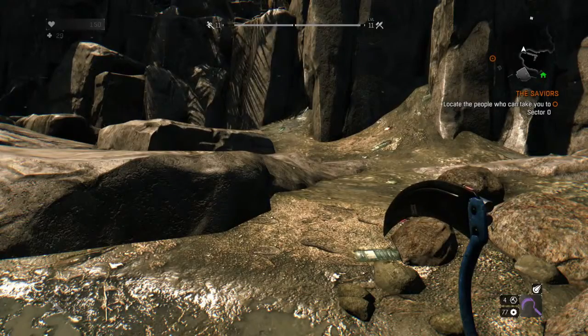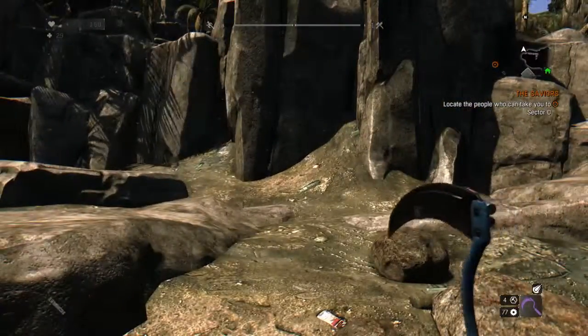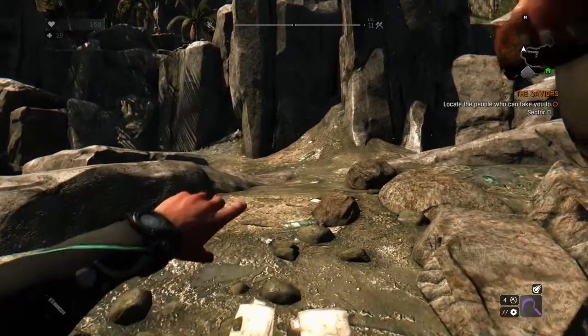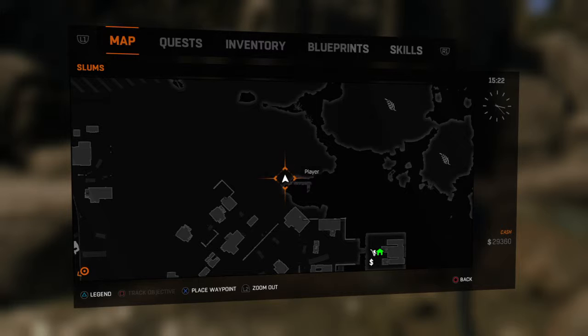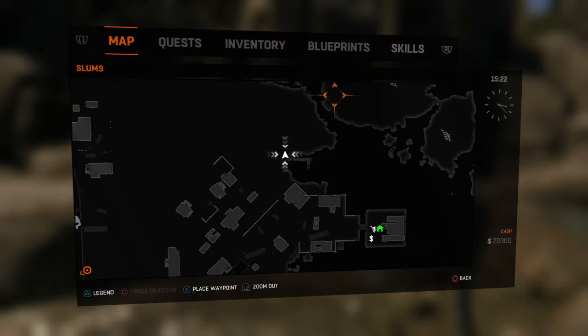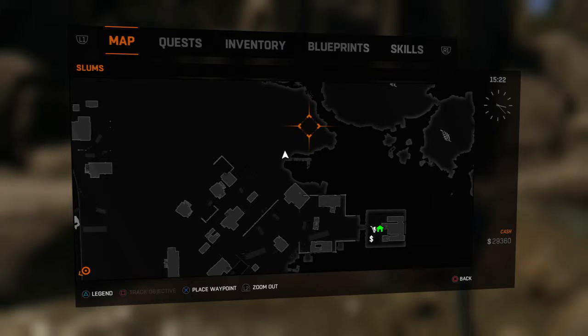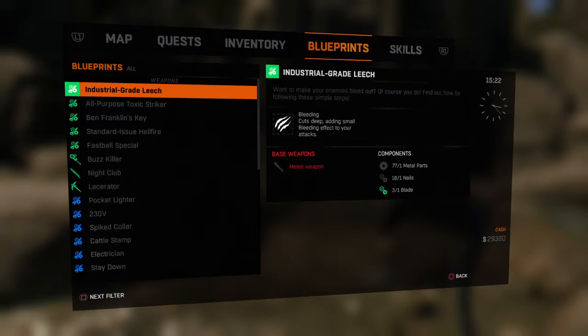Get your most valuable weapon or your strongest weapon, whichever you're going for — whether you want more weapons or more money, it's up to you. You're going to need to find a safe spot away from zombies, but not in a safe zone. You're going to need access to your weapons, and you're going to need a power level of four.